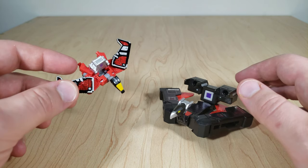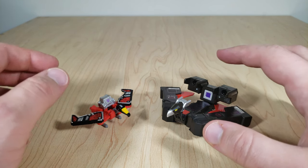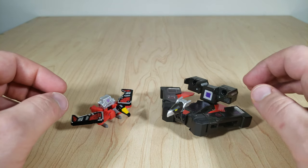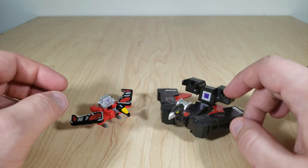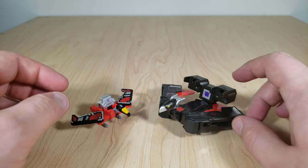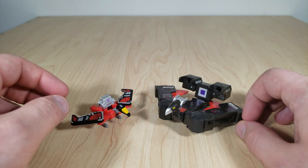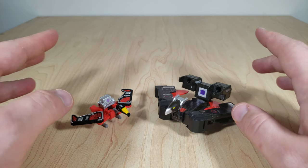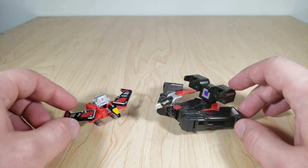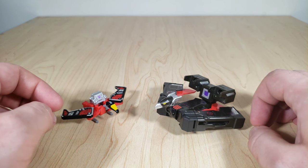Shape-wise, this guy definitely looks more like G1 Laserbeak. The Titans Return cassettes were turned into tablets that also had a third vehicular mode, and because they tried to cram so many different features into one toy, the end results usually didn't look so great. I'm kind of okay with this as a reimagined take on the character — it's one of the better Titans Return molds. The Rewind and Frenzy mold was probably the best; the cat ones were awful. This guy's a lot smaller because he's meant to be paired with a Voyager-scale Soundwave, whereas the other was paired with a Leader scale.